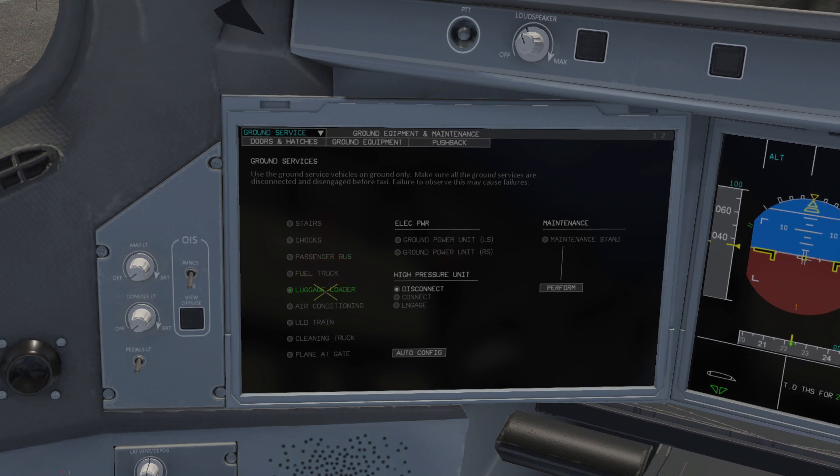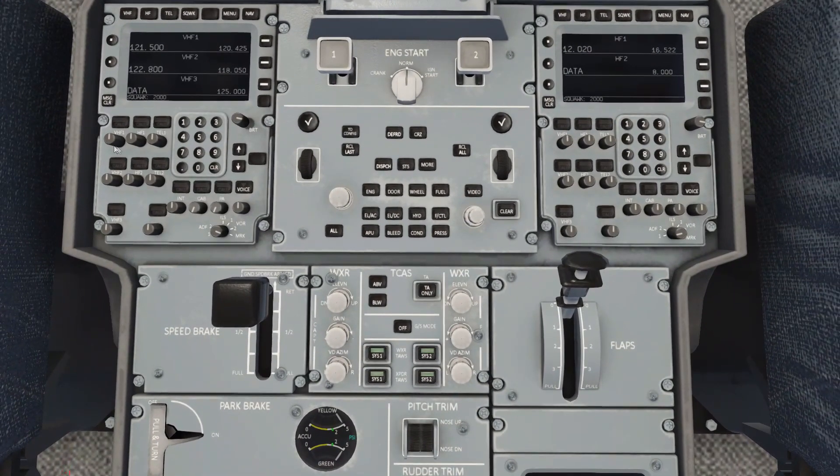With that done you can close the doors and remove the ground handling equipment and get on with your flight. I've tried to simplify these menus as much as possible. We're just going to quickly pop down to the radio panel and make sure that our VHF radio is active too.